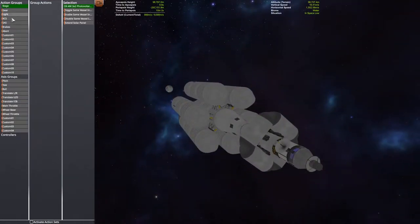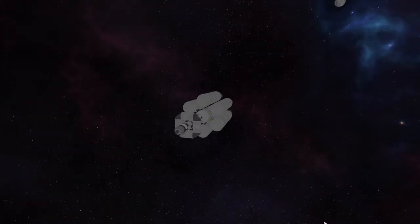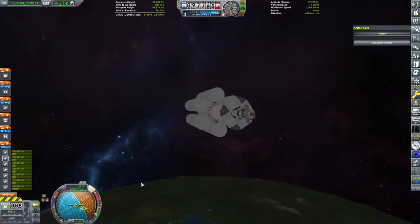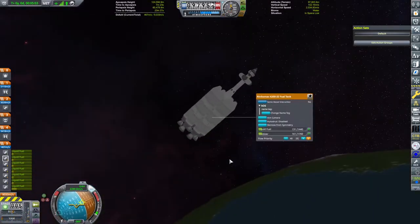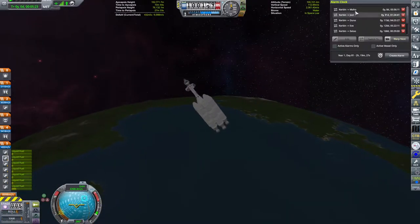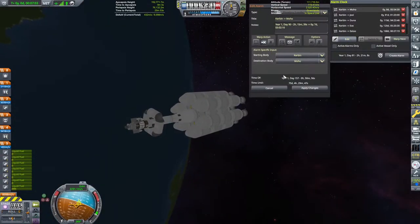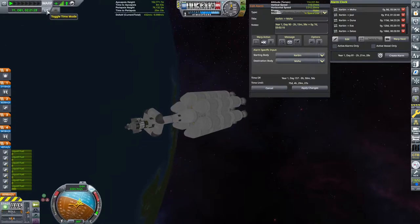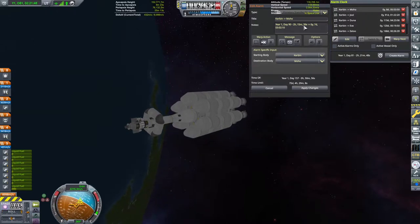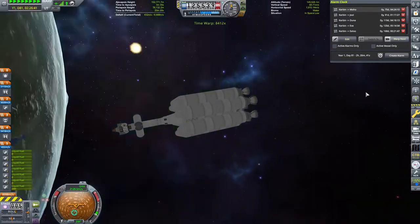We've got a little bit of time until apoapsis — that's pretty good. I make sure I can open up my solar panels with the action groups; this seems like the perfect time to do that. Coming up over our apoapsis, I make a small burn to turn the craft, then when we're pointing prograde, burn until we get that nice circular orbit. We've got about eight days to wait, so I go and do some moon stuff. Meanwhile, Mohic has been waiting in Kerbin orbit. The Kerbal alarm clock — the built-in one that comes with KSP 1.12, not the now-obsolete mod — tells us we are ready to go.